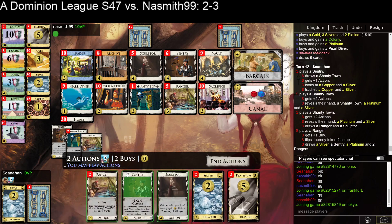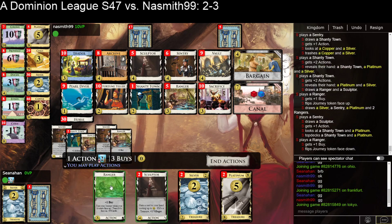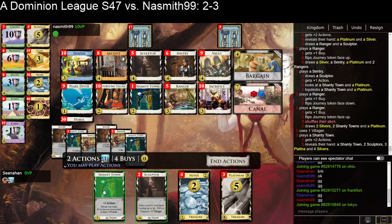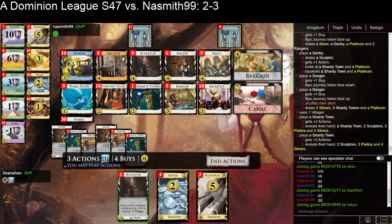Good, we found stuff. So I can play this Sentry now. I'm just going to play both Rangers here to draw, sad as that is. Shanty, Shanty. So this is 23 money — play a Shanty Town, gain a Ranger, play it. I can gain — Sculpt for Shanty Town. Play a Shanty Town. I've got 4 actions and Sculpt, Sculpt, Sculpt, Sculpt — what does that do for me? Not much. So this is 23, this will be 25.